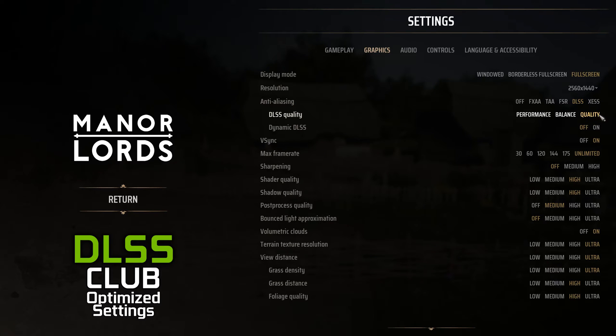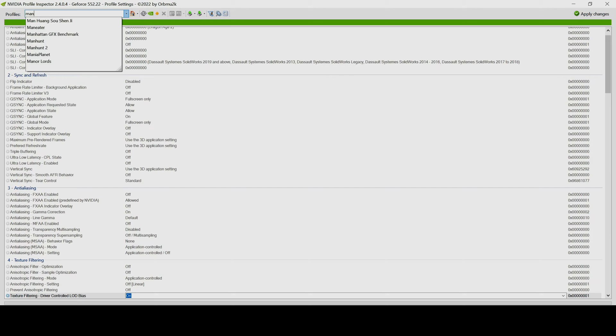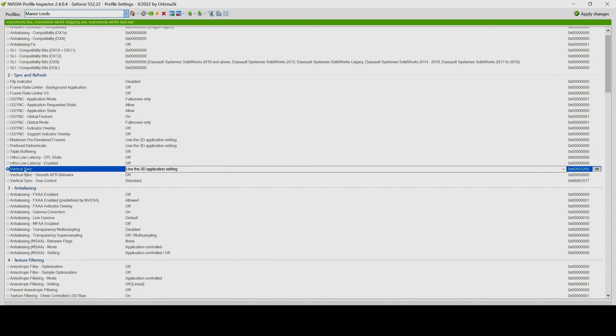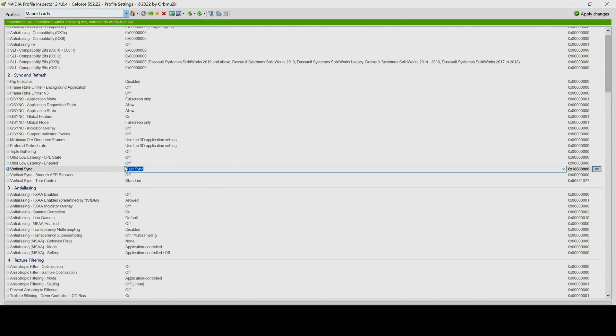Now pick quality mode and dynamic DLSS off. The recommendation for V-Sync is on, but if you have a low refresh rate display and are sensitive to input lag, you can try enabling fast V-Sync in the NVIDIA Profile Inspector we used earlier. Open it again, find the Manor Lords profile, find the vertical sync option, and set it to fast sync. It renders frames with the maximum potential of your GPU but shows you only synchronized frames, lowering your input lag.